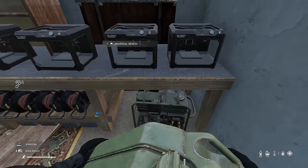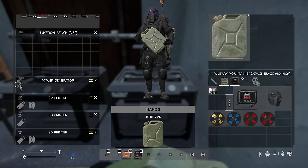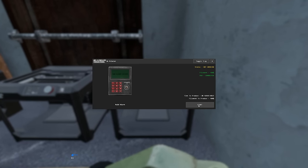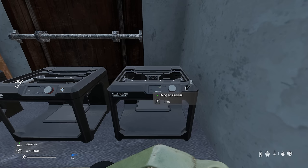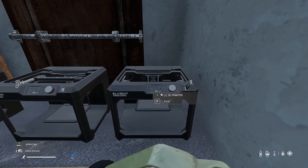Switch that baby on. Now, toggle the tray. We're going to get the raid alarm printing. There we go. Toggle tray — 45 minutes. Oh, it's not very long to produce. That's good news. We'll get that on the go, and we'll work out how to get the raid alarm set up. Because that will be huge — I'll be able to get notified when I'm being raided.